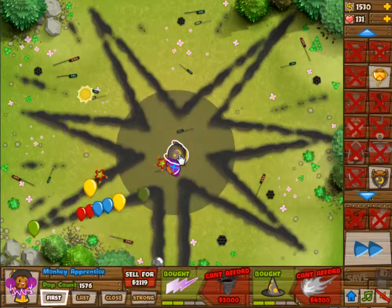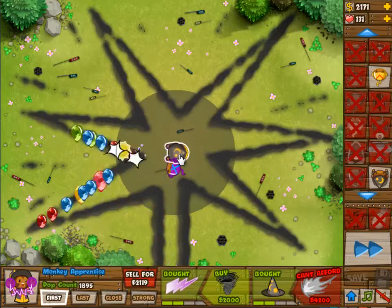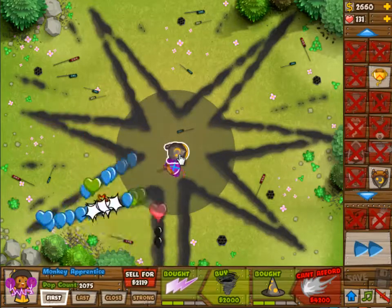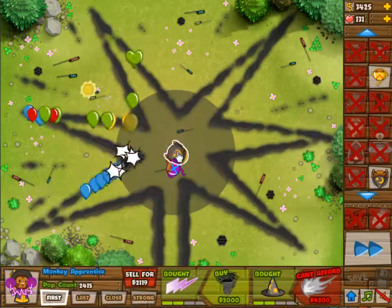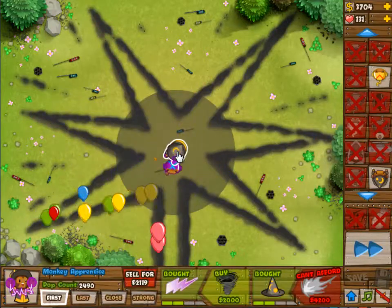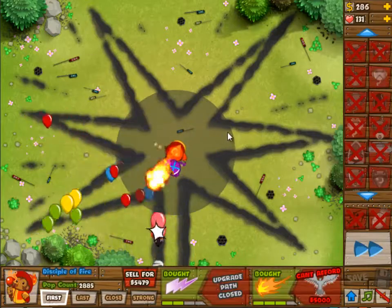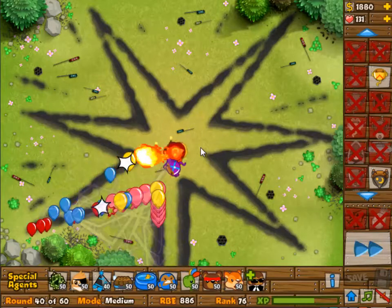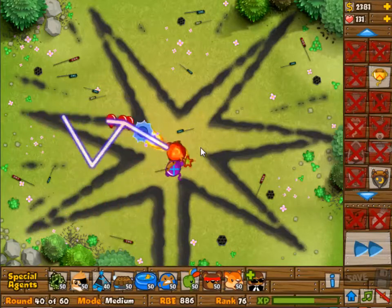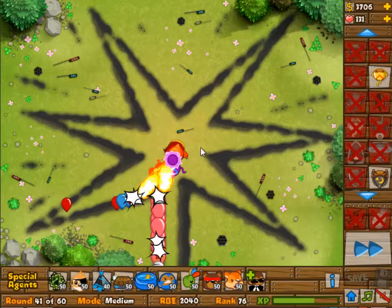On this track, you kind of need that one guy in the middle that has great damage. The fact that your Wizard Monkey has that lightning skill makes him the perfect AoE damage for this track, putting him as the major monkey. So I went for the Wizard Monkey afterwards, but as you saw, I had already replaced the Boomerang Monkey once.